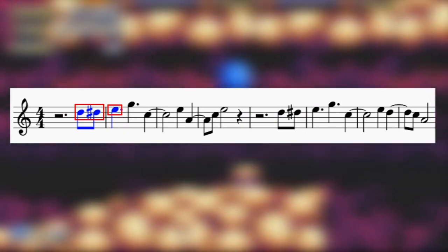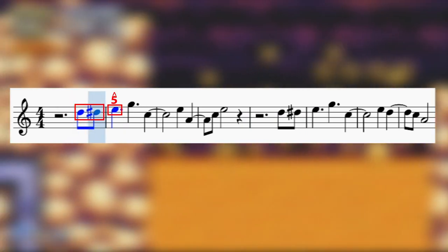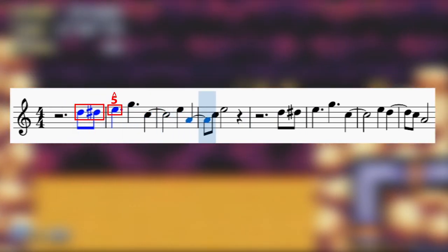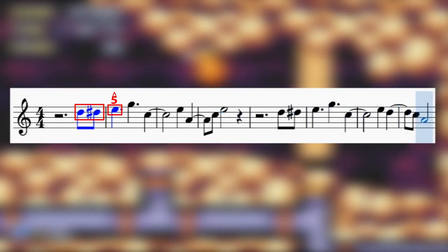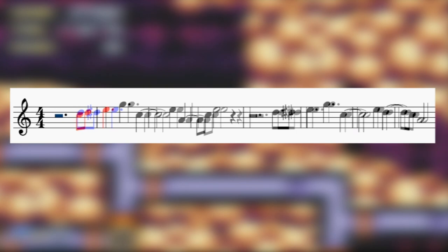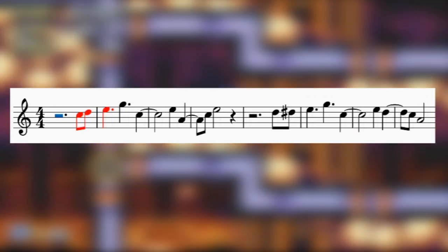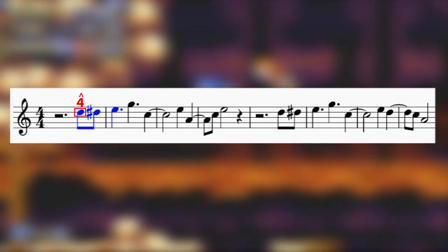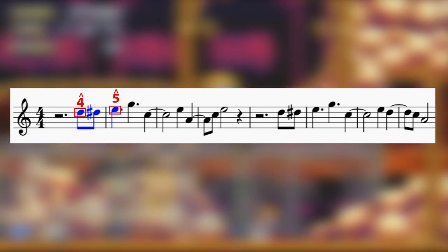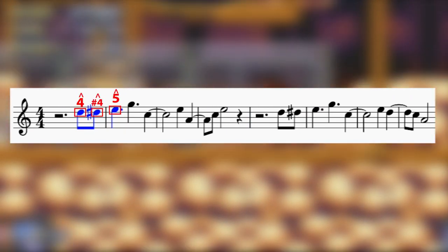Then, when the core melody begins, we have a couple of notes that approach and arrive at the fifth scale degree. Now, if you were going to do this by sticking to notes in the key of A minor — which is the key of the song — you'd hear the 3-4-5 like this. But instead, the song starts at the 4 and goes to the 5, requiring the use of a sharp 4 as the in-between note.